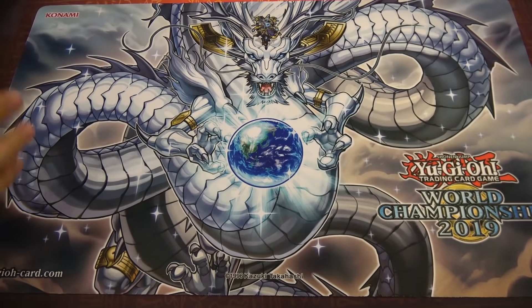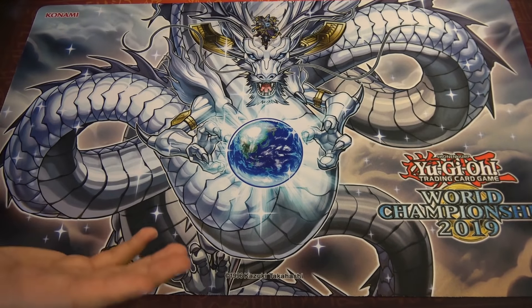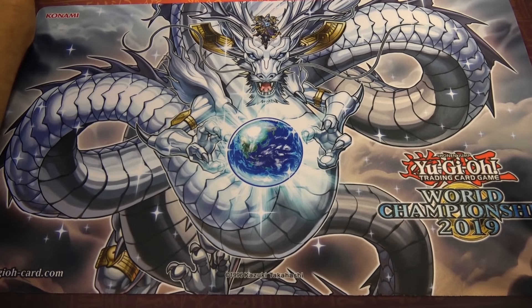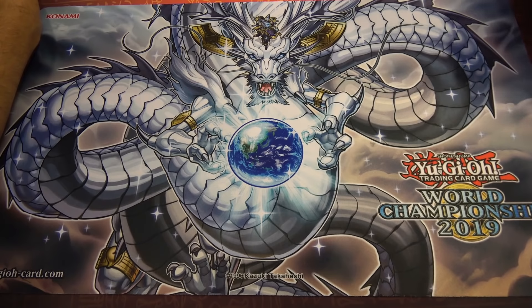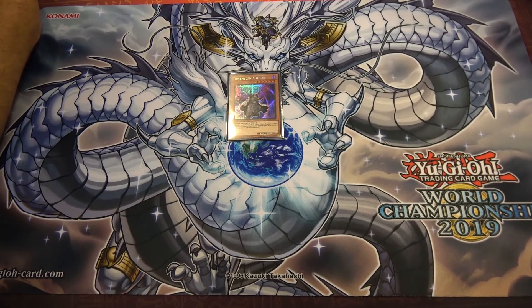Jerome is going to show us the three cards that are supposed to change the game. He's also involved in making some of these cards. If you read up on the Gold Sarcophagus Tin page, they set some pretty lofty goals for these cards, and they definitely hit them. So let's start with the first one, which is called Dimension Shifter.